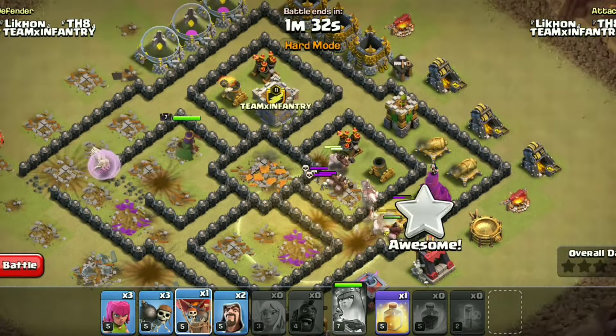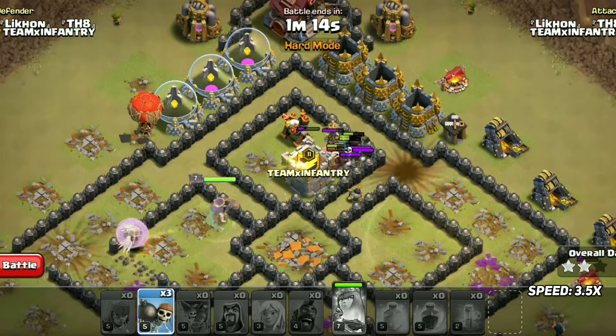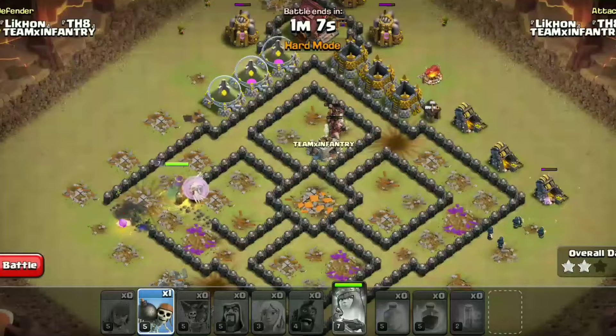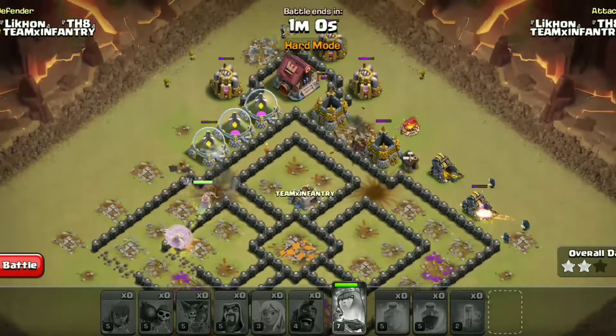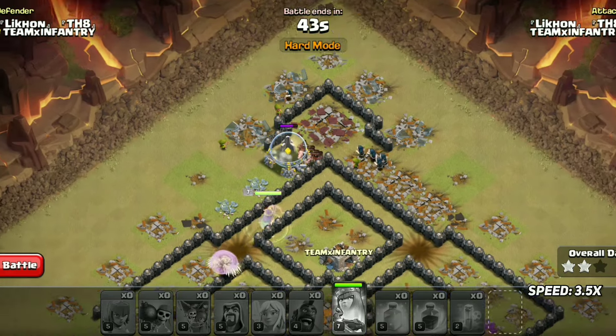That's how you can crush any Town Hall 8 without any clan castle troops. Queen Charge is kind of slow at TH8 compared to other Town Halls, but it works really well since time isn't an issue. We will do another attack to understand the strategy better, so hang on a few more minutes.